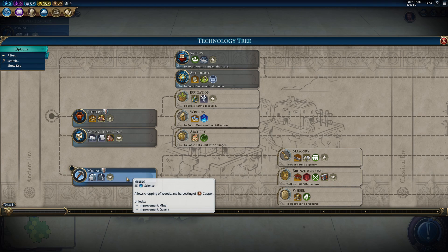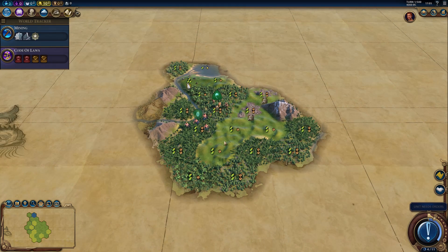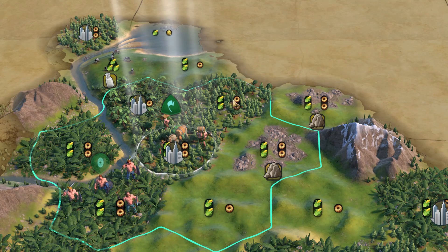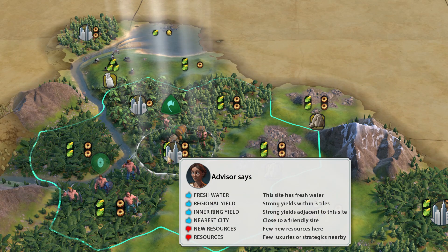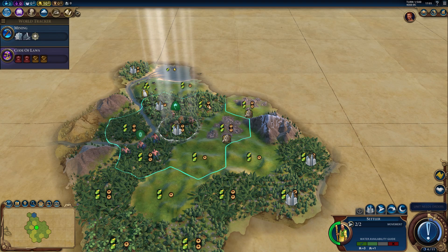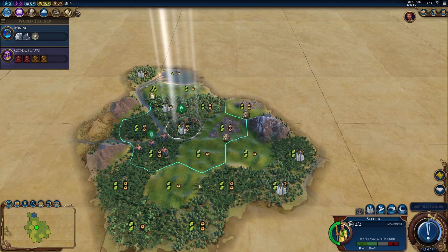We also definitely want to start with Mining, because building a mine will not only give us culture on that mine, it will culture bomb the adjacent tiles, as long as they are in range of the city. One thing to consider is that this would be a pretty good location for an Oppidum, but if I settle on spot, I will not be able to build an Oppidum right here, because that would make it adjacent to the city center.